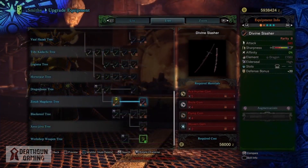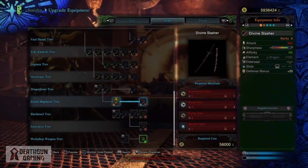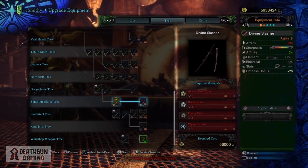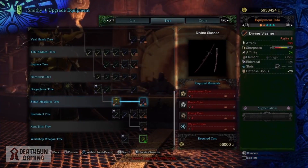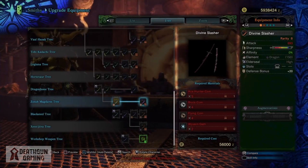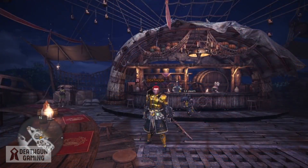Now let's go a step further and look at the Divine Slasher. You're going to need 5 Ace Hunter Coins, 4 Brute Coins, 4 Flying Coins, and 2 Wavering Gems. This is a little steeper price but the sword you're going to get is top of the line and definitely worth it. So now that I've showed you what you need to get these weapons, let's look at how we're actually going to go about getting them.